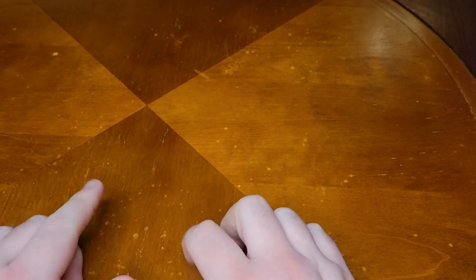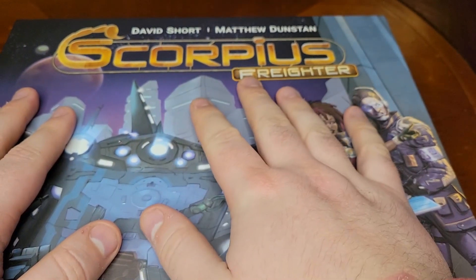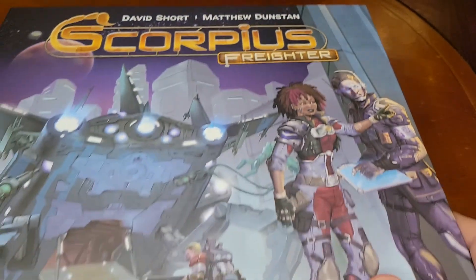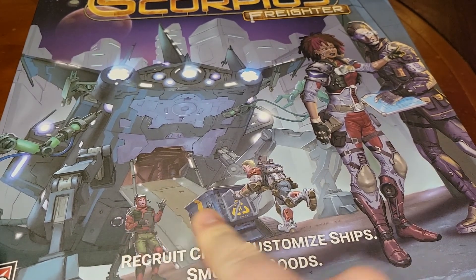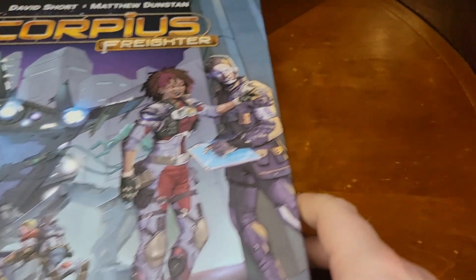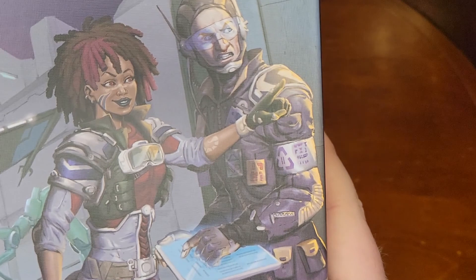What's up everybody, this is Dan from The Fundamentals with yet another unboxing. This time we are going to space thanks to AEG with Scorpius Freighter from David Short and Matthew Dunstan. The cover shows a distressed spaceman moving something onto a spaceship, and a couple of future-looking people, one of which has some very cool dreadlocks.